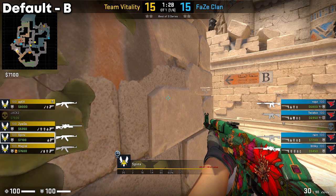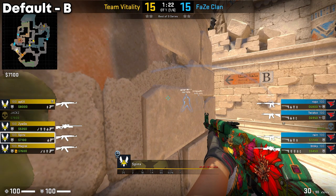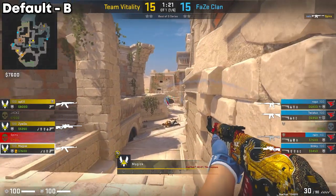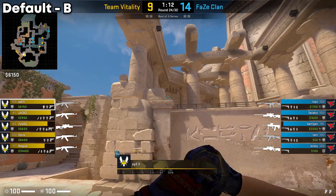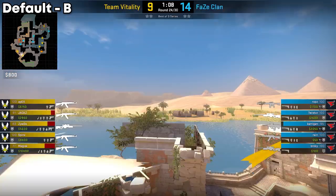Round 31 showcases this nicely, where Fizz tries to aggress into Long, but Sphinx tucks in, dodging the flashbang, and tries to punish the peak. Meanwhile his mid player can peak out into Long to assist when aggression is shown. Alternatively, you can have one of your mid players hold a flash from main just in case they push — but it's up to you to think when they might push.